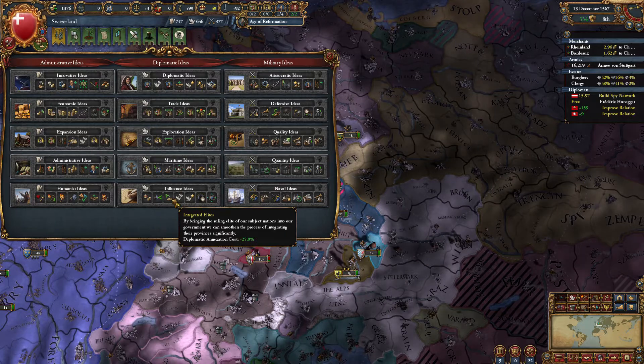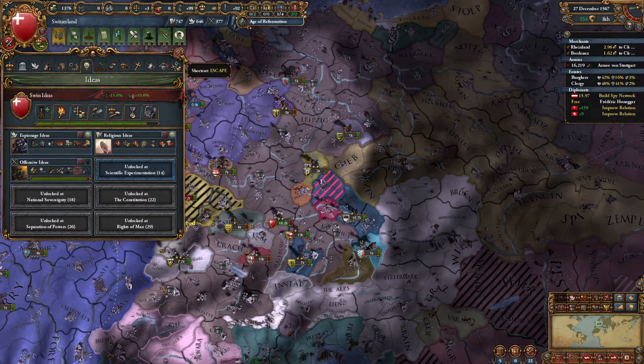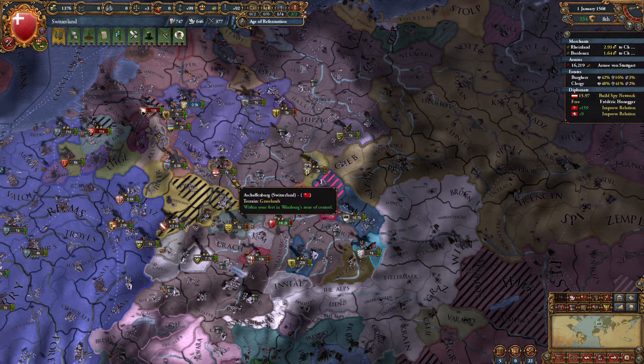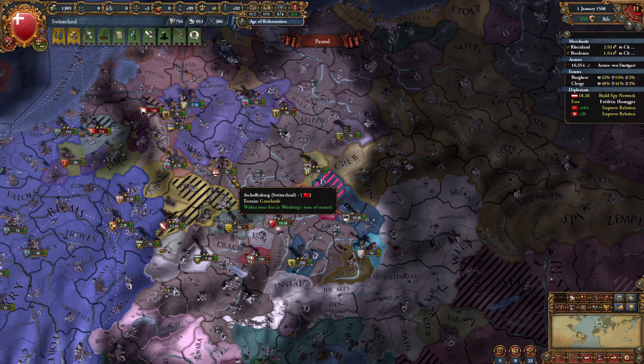This is a very slow grind. How close are we to the next idea group? 14 — oh it's the next one. Which we'll go ahead and take influence ideas to reduce our AE, which we're going to need three, which is 1200 diplo points. So I'm not quite ready to go ahead and annex him then. Yeah, we're going based off that. Well, that is all the time I have for today, so if you enjoyed today's episode please like and subscribe — have a good day!